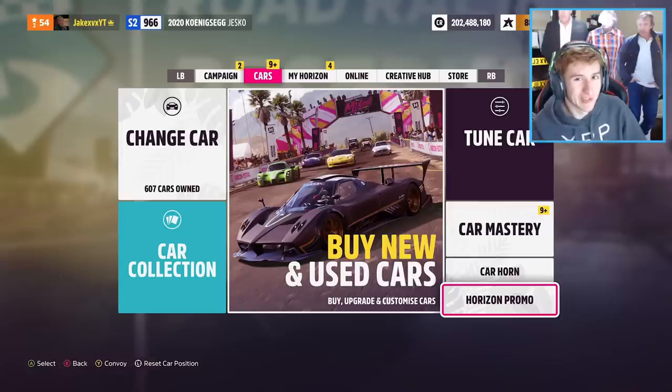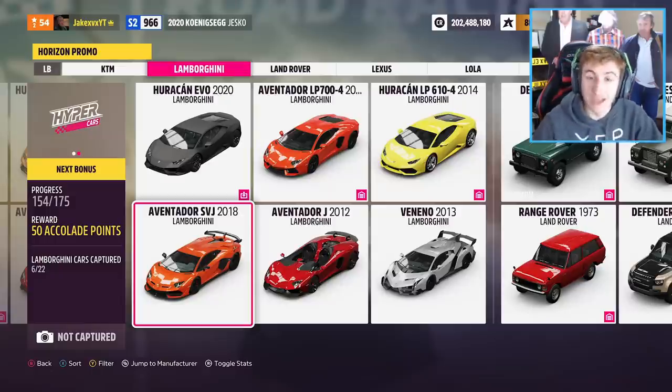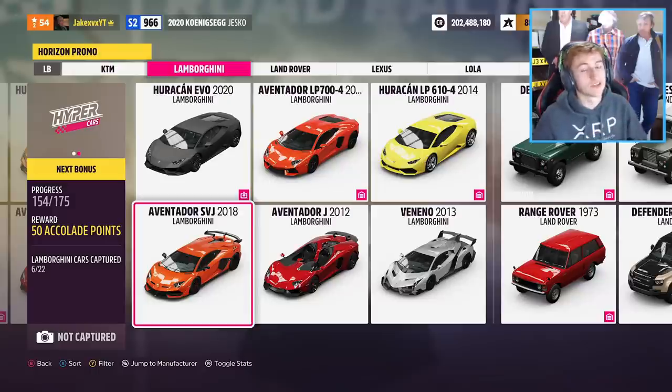I may have missed one or two but I think I've got them all. Let's have a look at all of the new cars coming to Forza Horizon 5. First up we have the 2019 Lamborghini Aventador SVJ. This is one of the cars we expected to come - we actually saw it in one of the Forza Horizon 5 trailers. It's very cool to see that we were right. It's in Horizon Promo now, though we don't know when we're getting it.